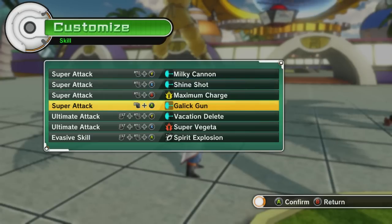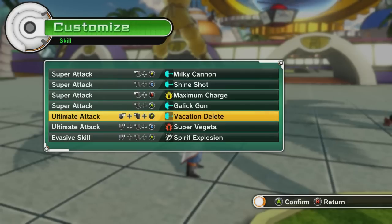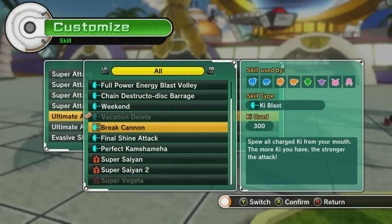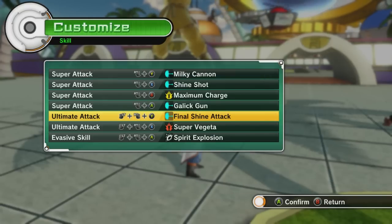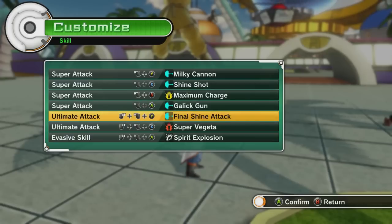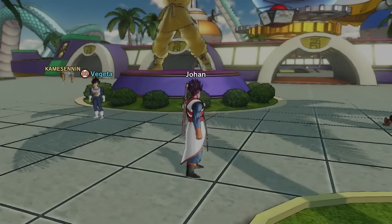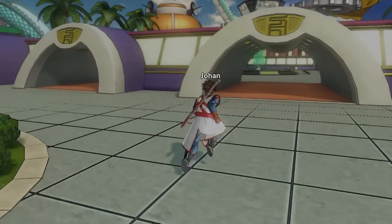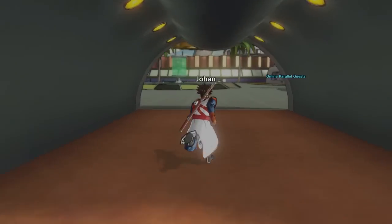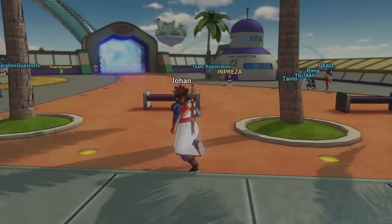We'll leave Galick Gun on. Man, Vacation Delete — I'm gonna come back to that move. I love it, and I love the electrocution. But I gotta do Final Shine Attack. We've got three Vegeta-related skills, and that's gonna go great with our Z soul. It's all Vegeta, man. I'm going to do this Final Shine Attack the way I'm supposed to — by holding down while doing it.